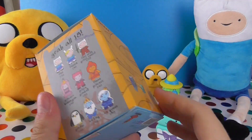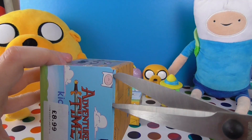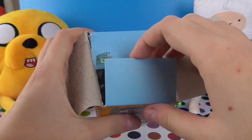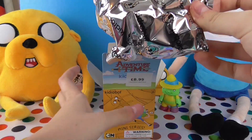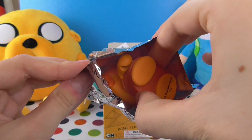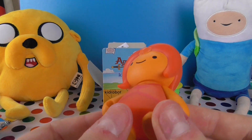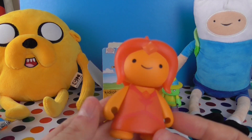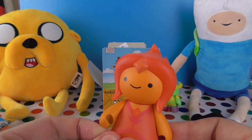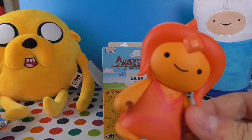Let's go ahead and get our other minifigure thingy-majiggy open. Let's get this one. I'm gonna get my scissors. Right, let's see who we've got in this one. Who have we got? We got Flame Princess! Woohoo! She's so cute! Oh my God! I love her colour. She's so pretty. Nice. Right, I'm not gonna try and move her head, but obviously her arms move. Right, let's put her back here with our Magic Man.